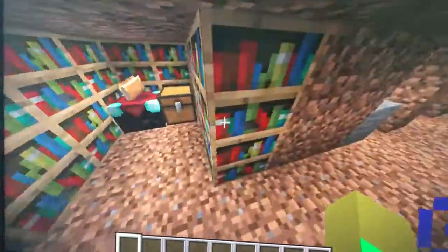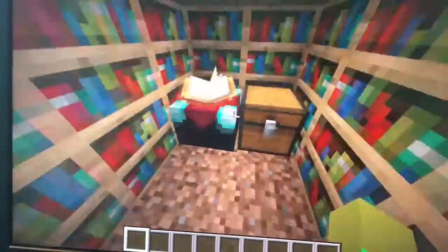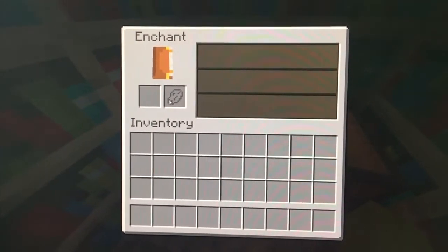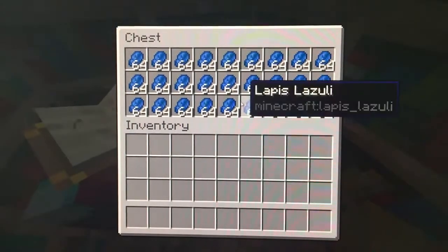Making our way over here, this is the enchanting room. Here's the enchanting table. They take all their tools and weapons and enchant it. But you need lapis lazuli, so we have a full stock of it right here.